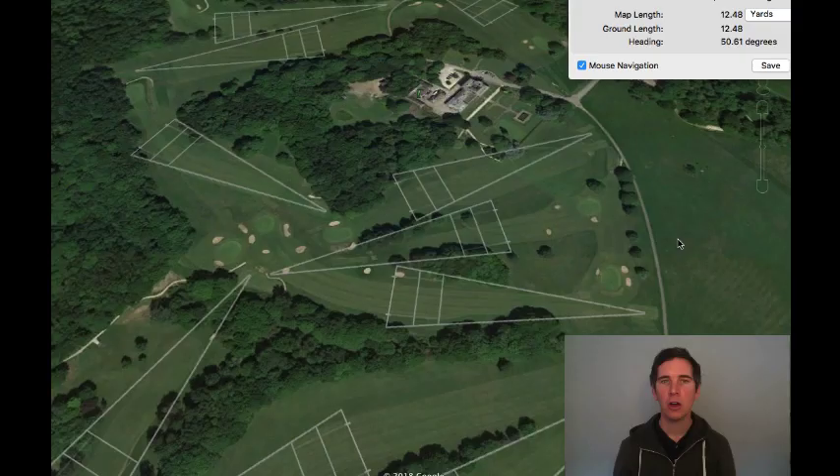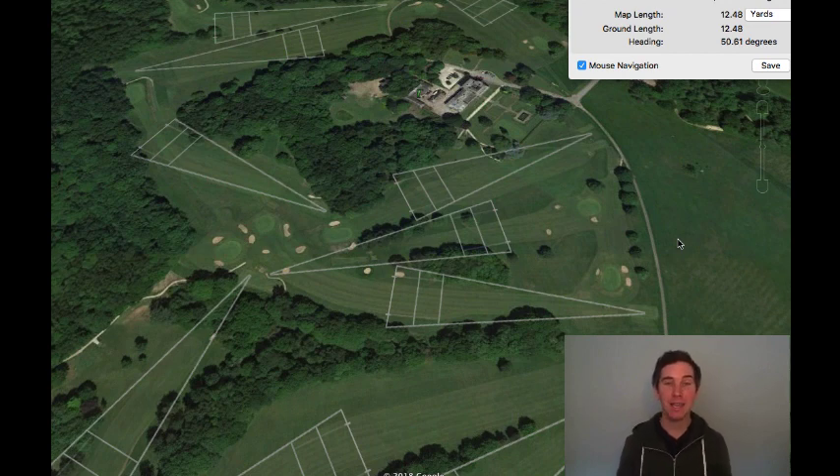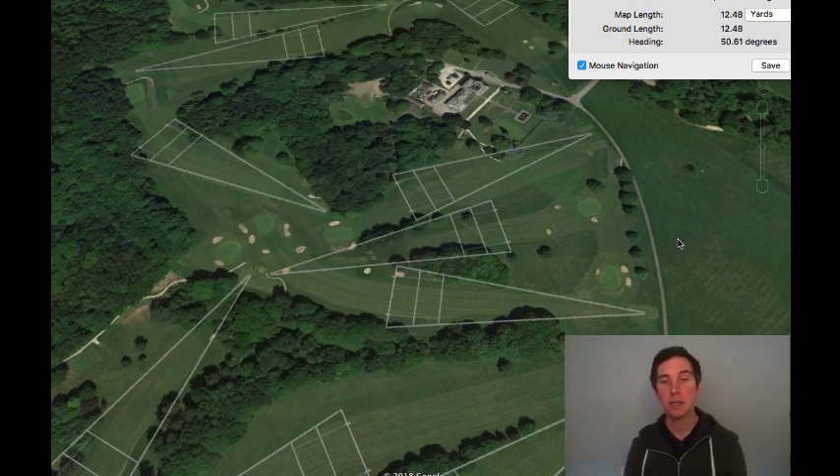Let's go on with the video. Hello, we are at Alistair Park Golf Course. We're going to do the full 18-hole guide. As always, this is at 18 handicap — averaging 225 yards driver, 135 with a seven iron. This is really geared towards your 18 handicap player, or somebody who wants to shoot around that score. If you're a 24 or 25 handicapper, you might need to tailor the distances a little bit. We're only talking tee shots, so there's plenty more we could go into.